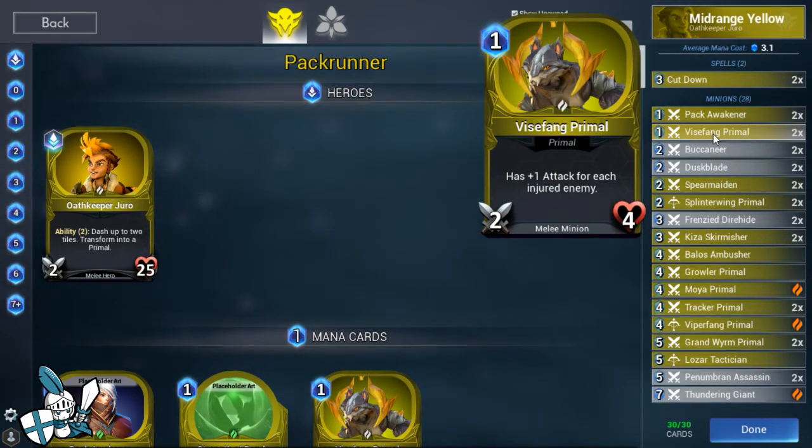We've also got Vice Fang - the reworked one now gets plus one attack for each injured enemy. It has a lot of utility in the early game. It's a nice one mana 2-4, a pretty sturdy stat line, and it's going to be able to trade up into a lot of stuff or threaten some face damage. It scales up with the number of injured enemies, usually between two and three attack. You don't want to be greedy and let your opponent summon a bunch of stuff just to buff Vice Fang.